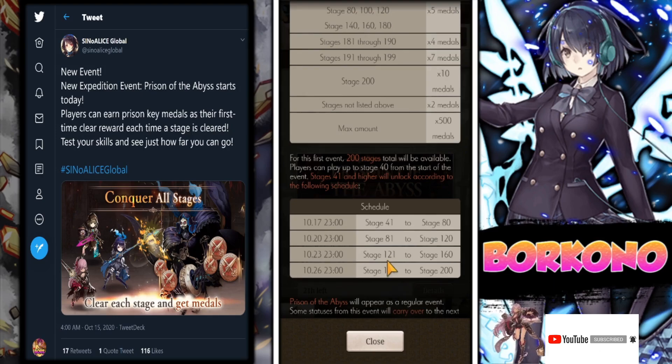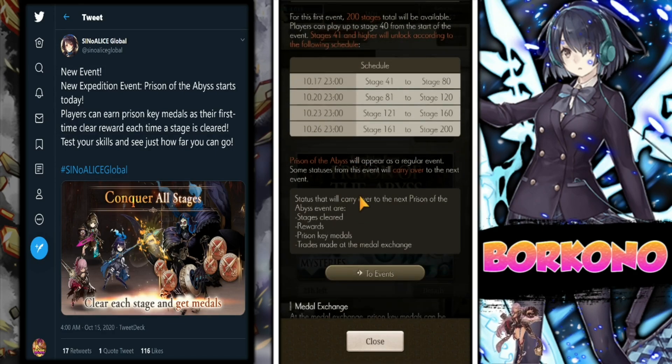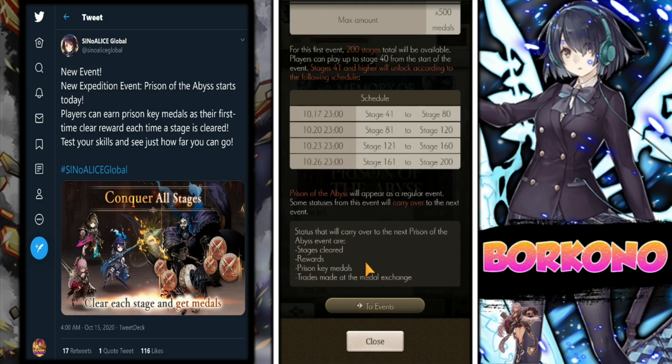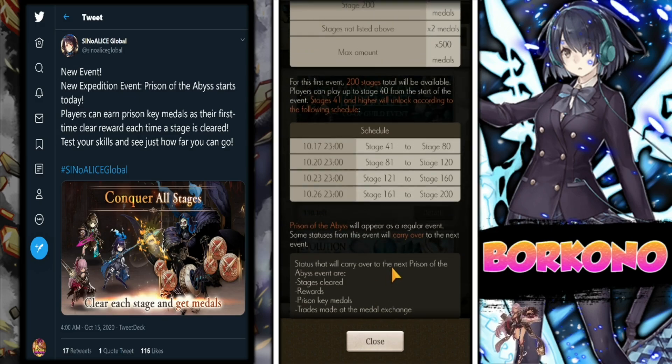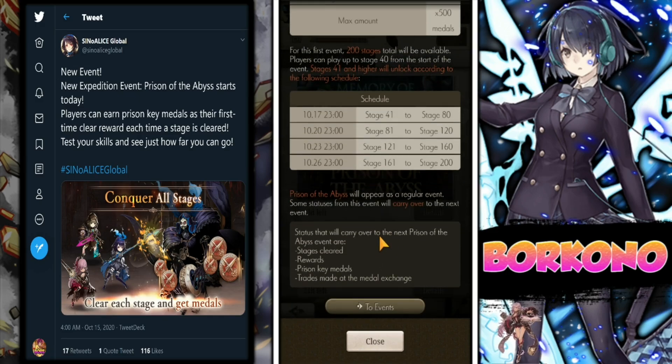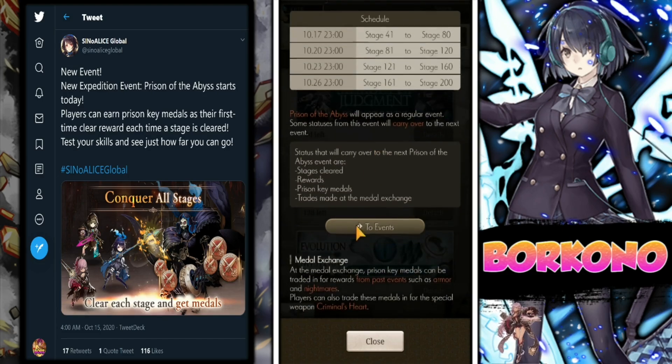The highest we can go right now is stage 40, and more will unlock as time progresses until October 26th. It says right here this will be a regular event and some statuses from this event will carry over to the next event. Just note that these medals still expire on November 6th, so make sure you spend all your medals by then. I have some advice on what you should spend them on.